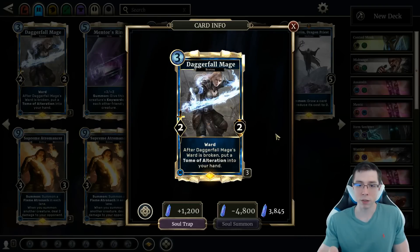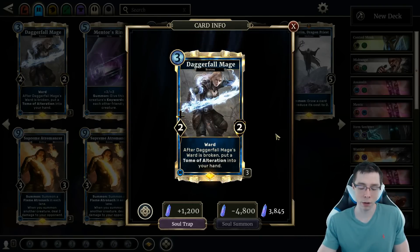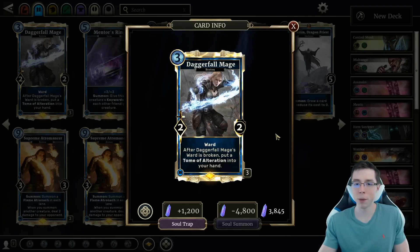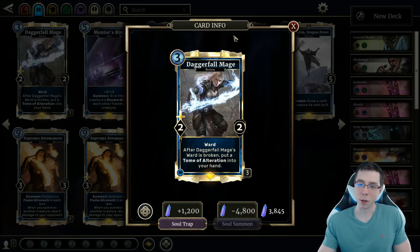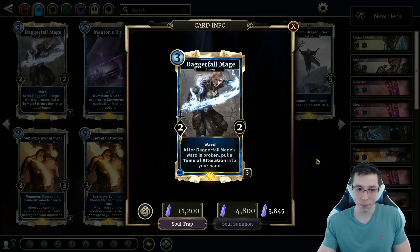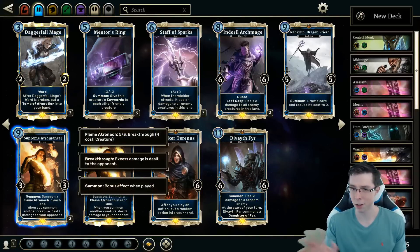In Control decks, it fights for the board incredibly well because it has Ward and it gets so much value early game against those other decks. Like if you're playing Control Mage against Ram Scout, this is one of your best cards. Unfortunately, you will need to try to invest in 3 of them. But fortunately, there are a lot of pretty bad Intelligence Legendaries that you would maybe play as a 1-of in some decks but almost never, which you can use for Soul Gems if you really do need to.